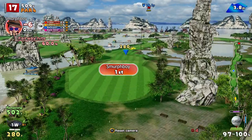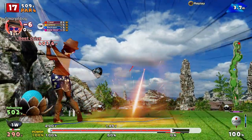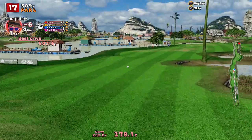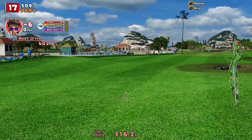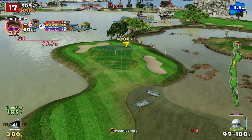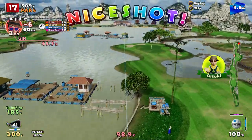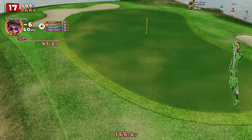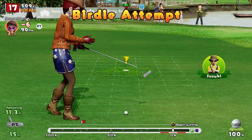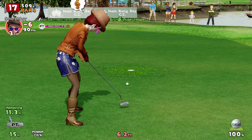Hole 17 — this is a long par four, look at it, it's 500 yards. Big bounce please — there you go. So we've still got just under 200, 185 to go. Around the tree, straightened up a little bit, just a bit short but that's okay. Got ya — seven under, just hole 18 to finish it off, par five.